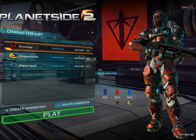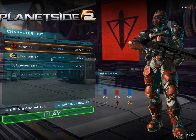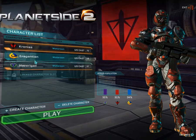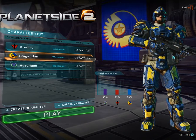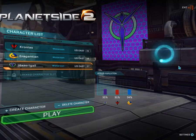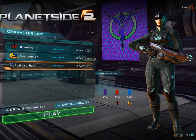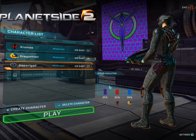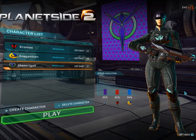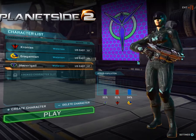As you can see here, you can make up to three characters at the start. There are three factions in the game: the Terran Republic, the New Conglomerate, and the Vanu Sovereignty. There are stories involved with these factions, but to be quite honest, you don't really need to know it — most players don't, because there really is no story to this game. It is purely a multiplayer game based upon territory capturing.